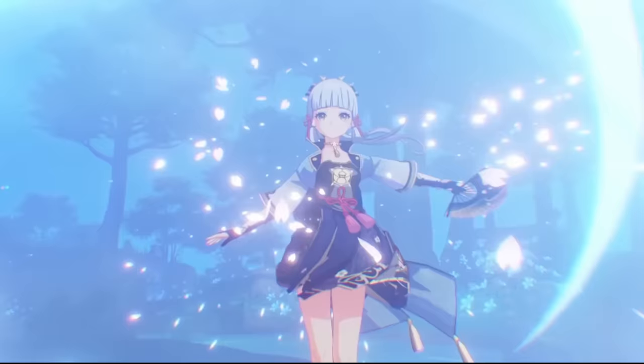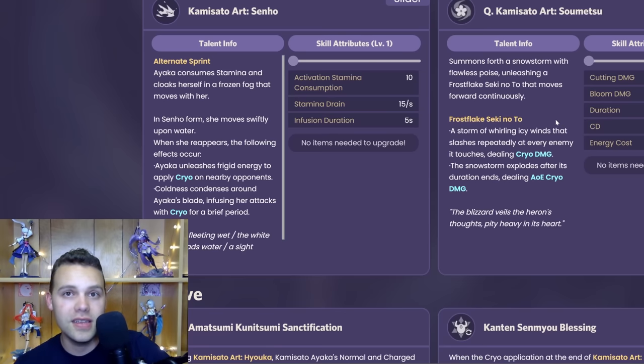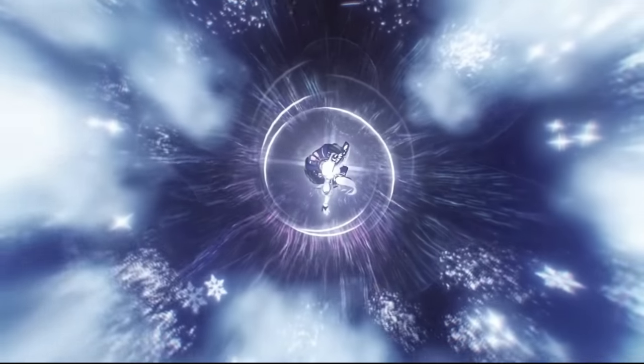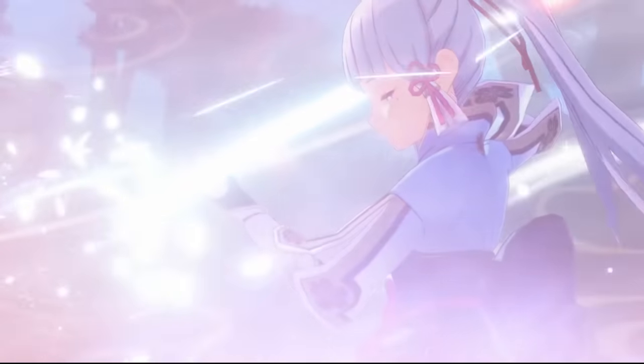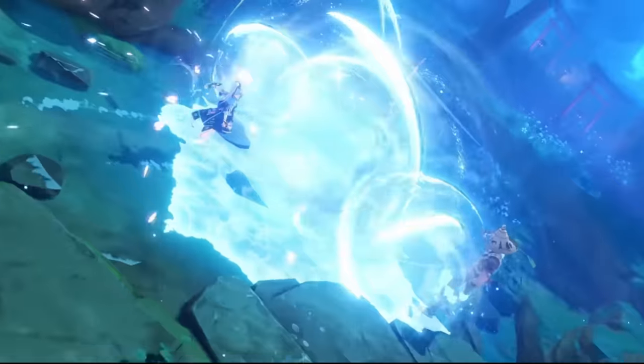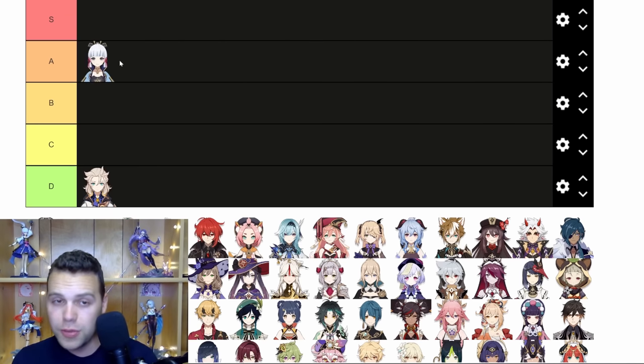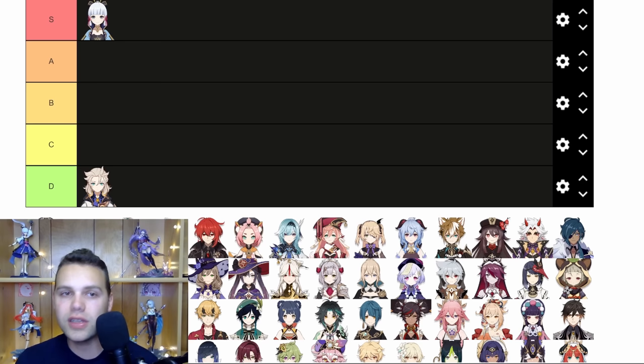Ayaka is next. Her burst really is the main part of her kit — everything revolves around maximizing its damage. Using her skill to provide good energy for it, you essentially build your whole team around buffing this one ability. And it does not disappoint; it has an absolute massive multiplier for how many times it attacks. It's not without downsides — it's an ability that moves forward and tends to stagger enemies out of the way, so it really works best against bosses or in freeze. I would put this in A tier, maybe even S, but it does have some drawbacks. In terms of design — both animation and kit integration — I think it's really good.